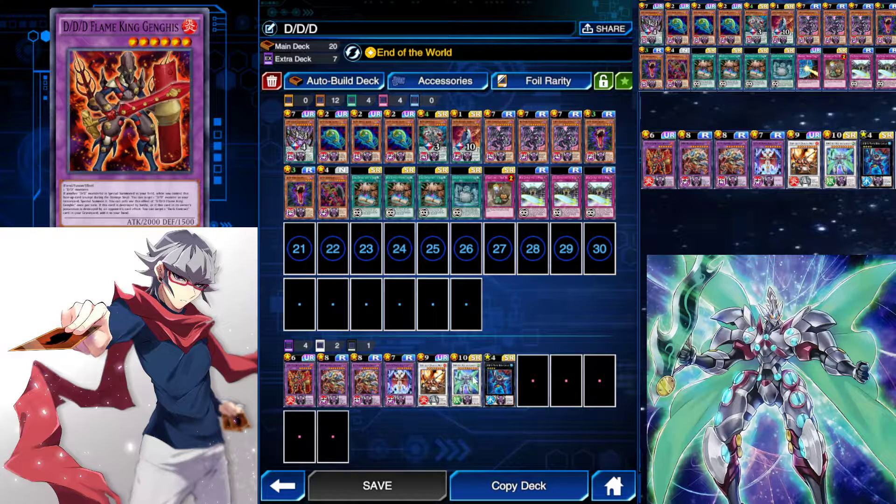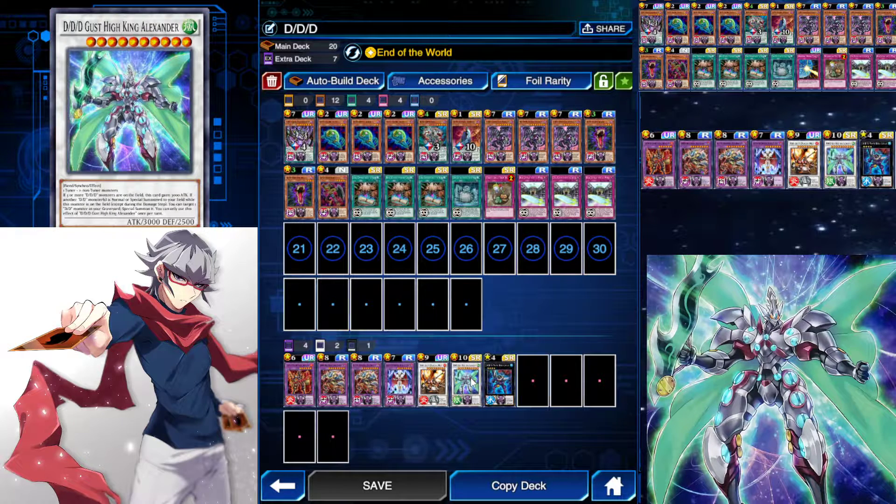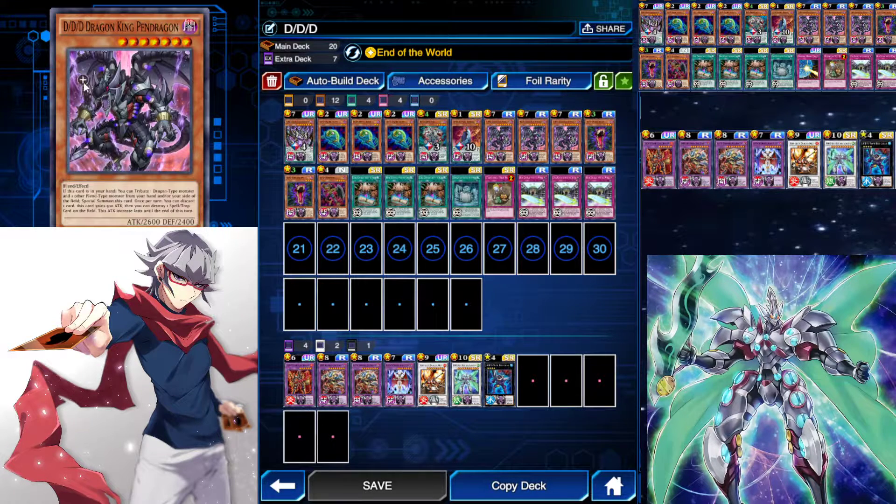Then Flame Genghis will allow you to special summon because — if another DD monster is special summoned, you can target another DD monster in your graveyard and special summon it. So once you summon DD High King Alexander through that synchro, you bring back King Pendragon once more. Then it's got all of its stats back, it can pop a back row, and you are good to go.